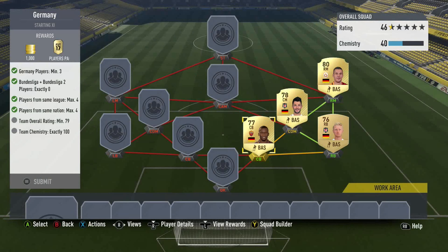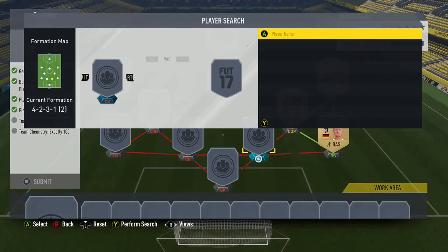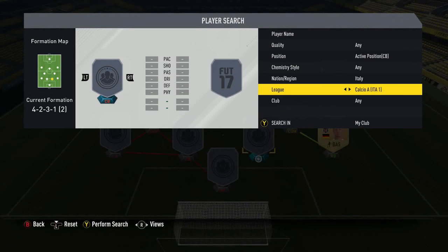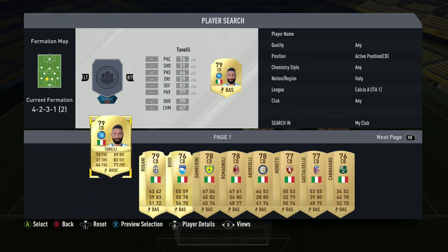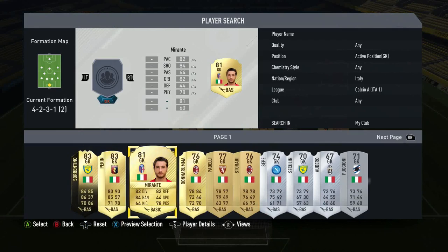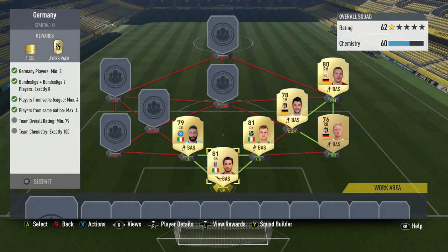We actually only need three Germans - those dudes can go there and all three get full chemistry. We could just build the rest of the team - if we go centre-back we can go Italian and Calcio A. We'll use a couple of 79 rateds and then the goalkeeper. We've way overstepped the mark on rating so far. Down the left-hand side, we'll go with French dudes. Nation: France. We'll go with Koscielny - probably a little bit too high rated, but you're only getting a 45k pack for this.